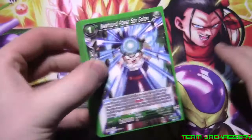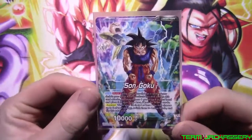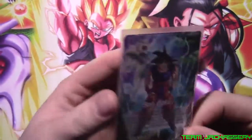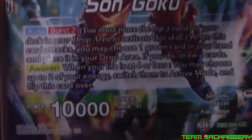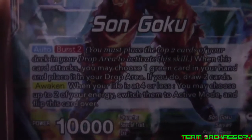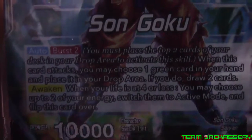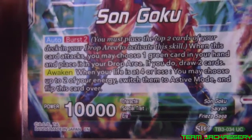Before we get to the deck profile itself, we have our main leader, Son Goku. You can see Krillin blowing up — Frieza blew him up. I really like this artwork, with Goku having no pupils and Krillin blowing up with that big hole in his head. He has a power of 10,000. He is a Saiyan, a Goku, from the Frieza Saga. Auto Burst 2: when this card attacks, you may choose one green card in your hand, place it in the drop area, and draw two cards. So he's pretty good draw support.